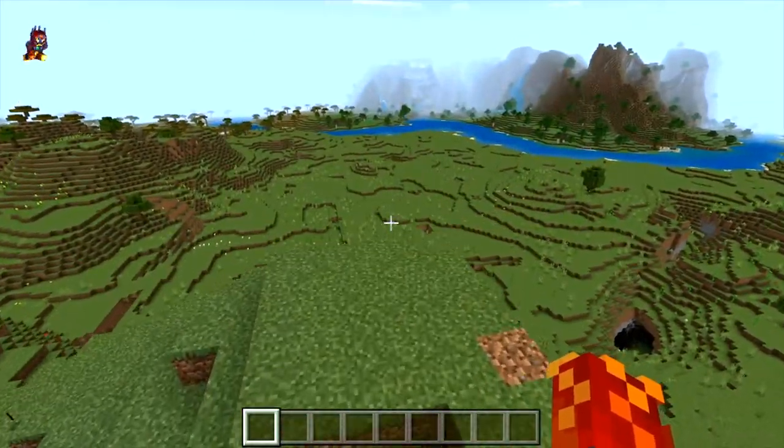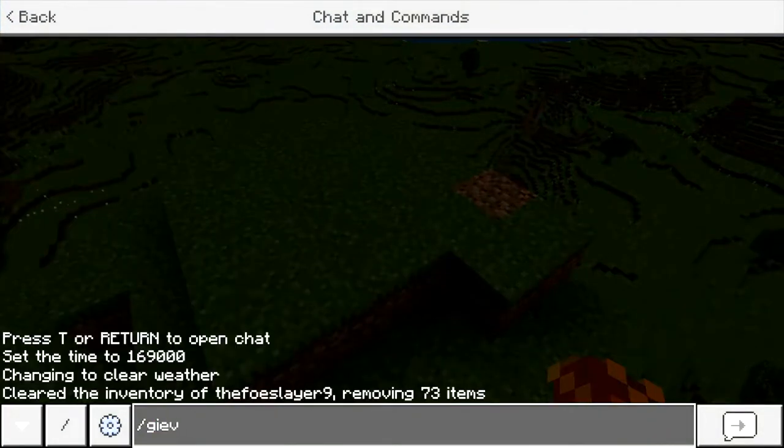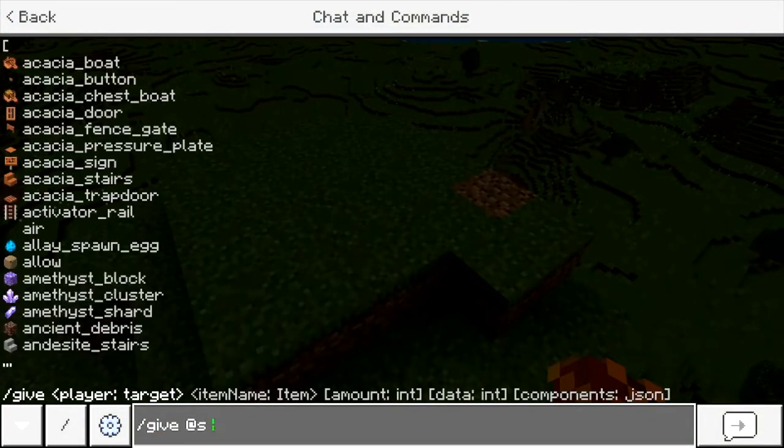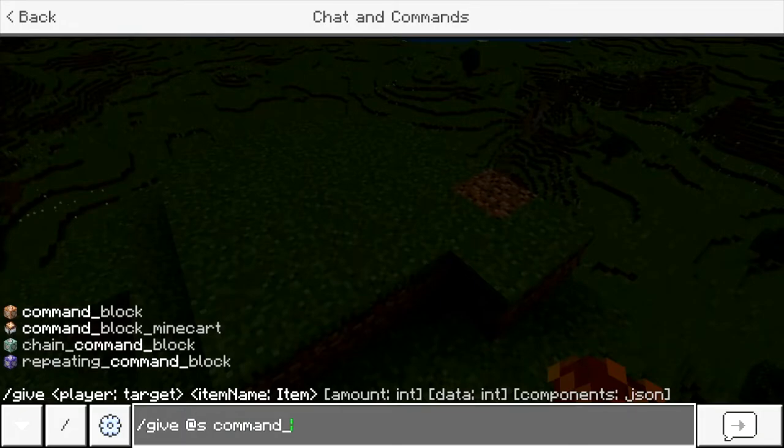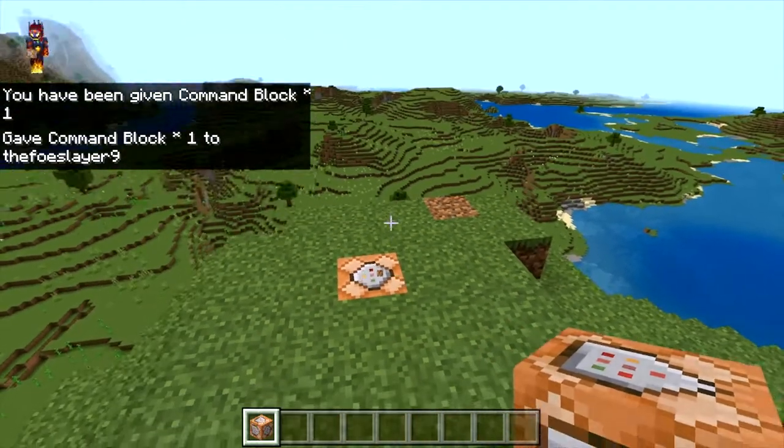First you're gonna need yourself a command block, which is pretty simple to get — just do slash give, at s command underscore block. I do cover this in another tutorial, but there you go. And then if you want to put it in the ground it looks a lot nicer.